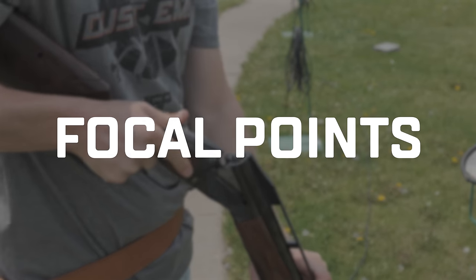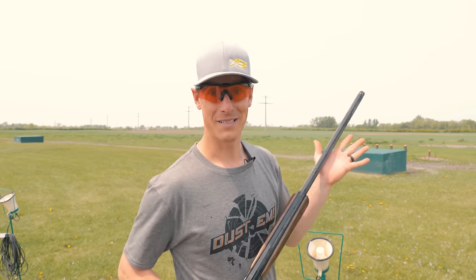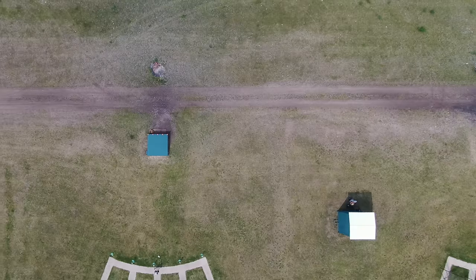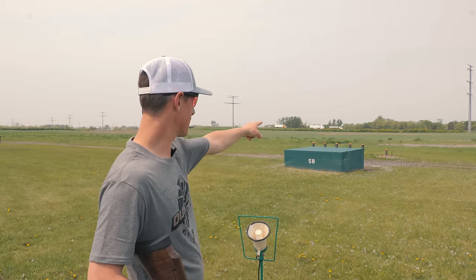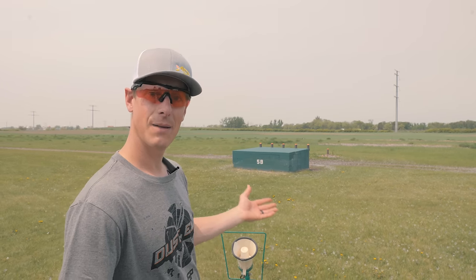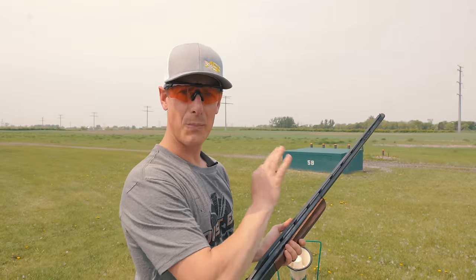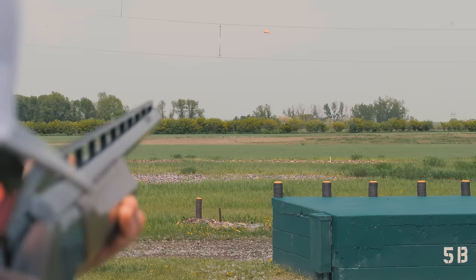Now focal points — where we focus with our eyes. A huge key for new shooters: we are not focused on the bead, we're focused on the bird. But when we call pull, the bird hasn't come out yet, so where do we put our eyes? I like to put my eyes 10 to 15 feet or more beyond the trap house, find a specific spot centered right out in front. Then my eyes can pick up that clay as it comes out and my gun starts to move. We don't aim shotguns — we point shotguns. See it, respond. This is a hand-eye coordination game.